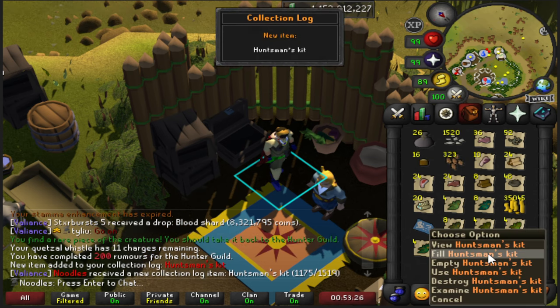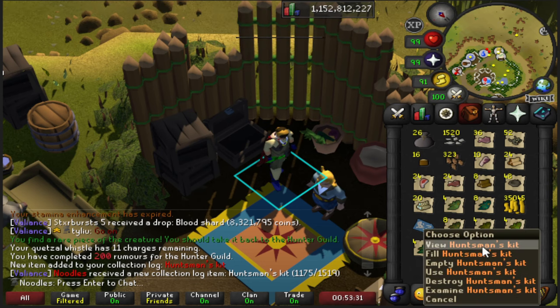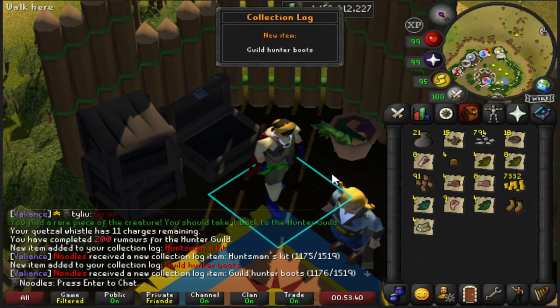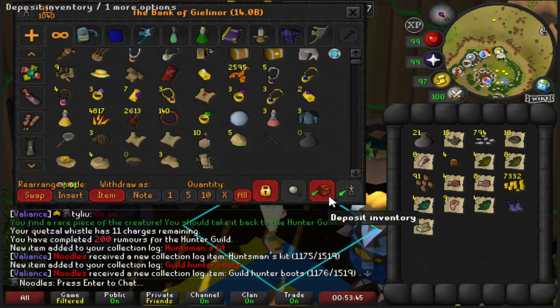Collection log slot completed — Huntsman kit. So that's the last piece of the set, and the Quetzal now. Collection log slot — all right, we're done. Don't need to come back until I do pet hunting, which is going to be a very long time.